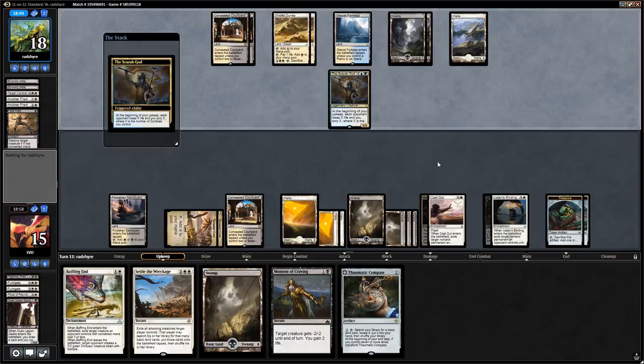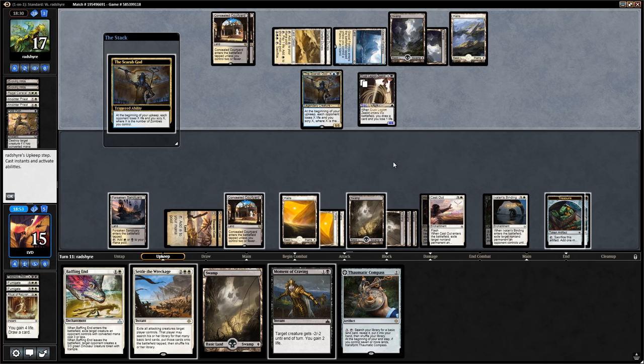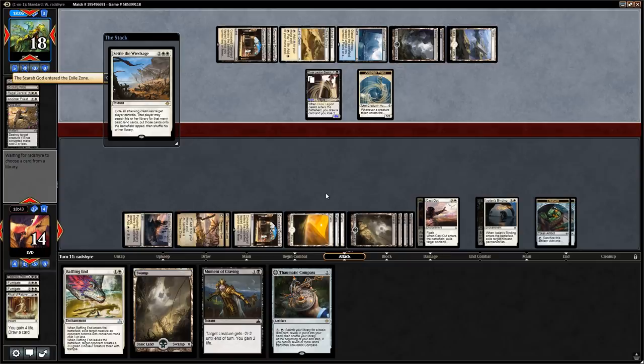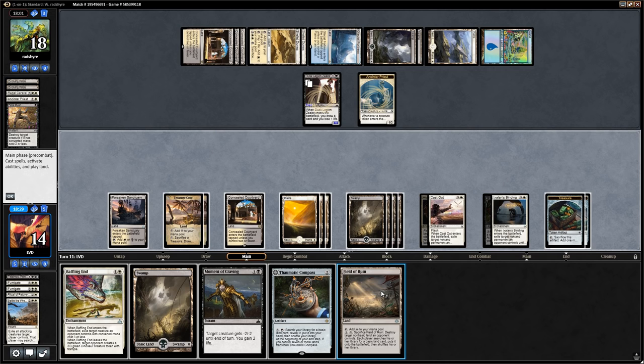Opponent goes for the Dusk Legion Zealot with the Scarab God — we get rid of it with Baffling End. We take some life loss to the Scarab God. The opponent is going to get back Anointer Priest and they do attack, so we settle them — getting rid of the Scarab God. Hopefully they don't have a second one. We use Field of Ruin to destroy the Glacial Fortress, which hopefully means they don't have a second Island and won't be able to activate the Scarab God again right away.